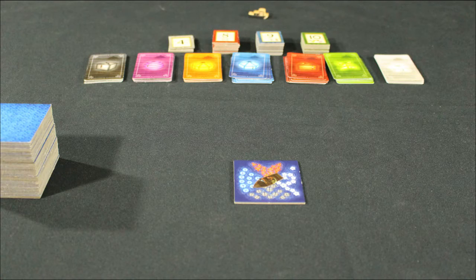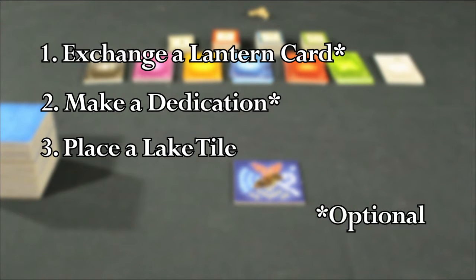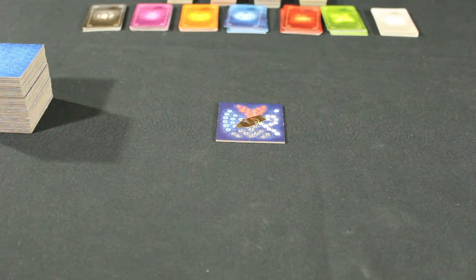There are multiple rounds in Lanterns. Beginning with the starting player, they perform one to three actions with turns proceeding clockwise. There are three different actions a player can make which are played in order. Let's start with the third and last action: placing a lake tile.